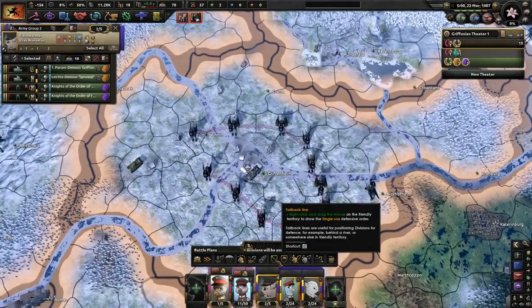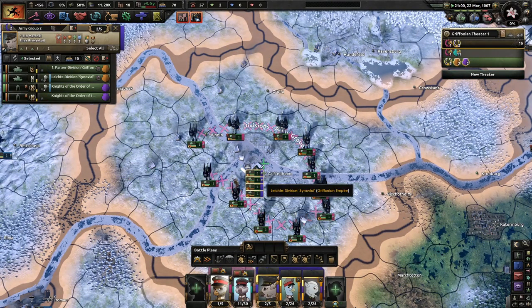Is it safe to leave these guys here? You know what? That's actually not a bad idea — go ahead and stack four divisions here in the center, just in case.